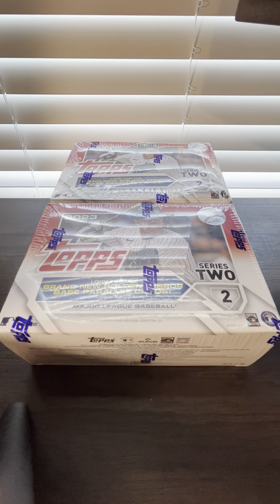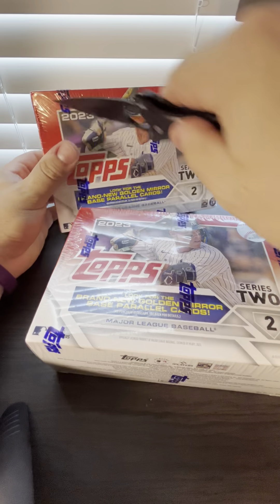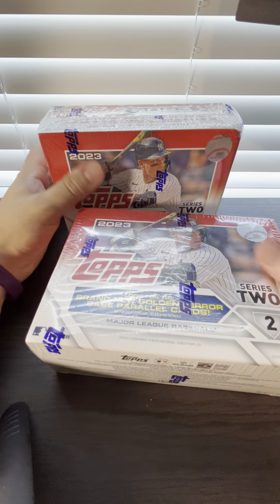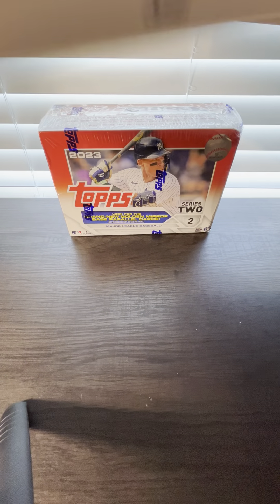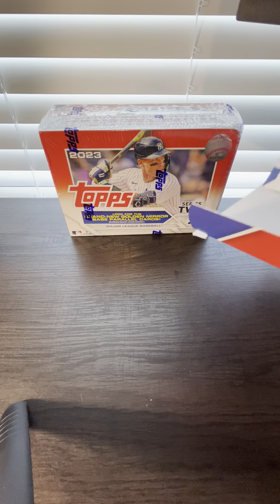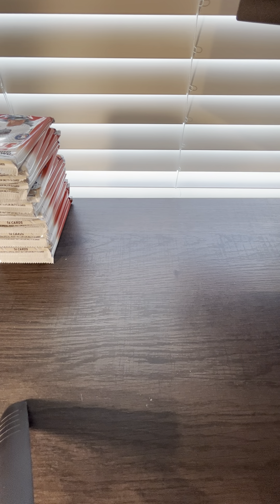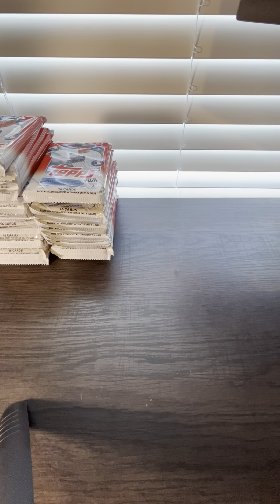Unboxing and opening two mega boxes of Topps 2023 Series 2. We are looking for Corbin Carroll and Jordan Walker. These are from Target, that's why they look a little different than normal. I'll take all the packs straight down the middle. There's one box, and this is the second box.